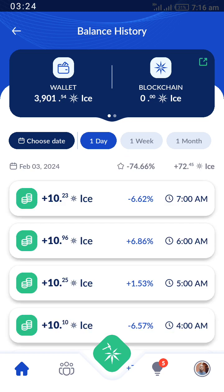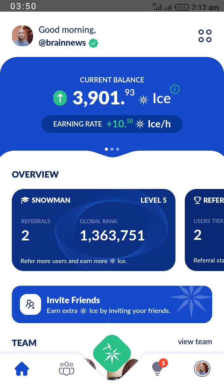My mining rate is 10.23. Some persons are having eight or seven, but thanks to the referral system I applied, my rate has climbed to 10-point-something. That means every hour I am mining the ICE network with 10.23 ICE.